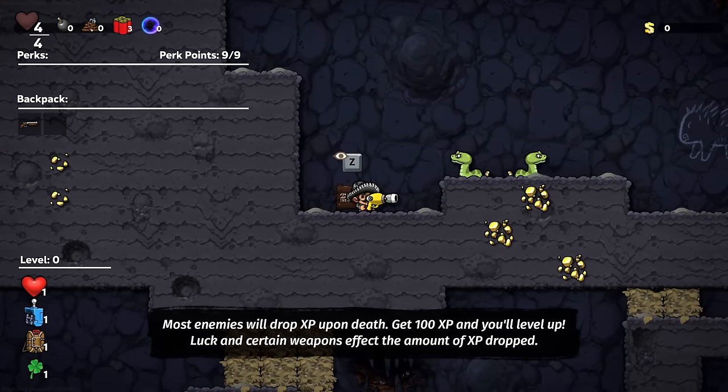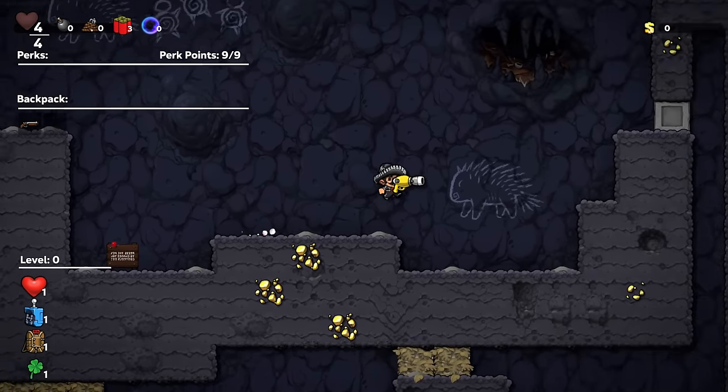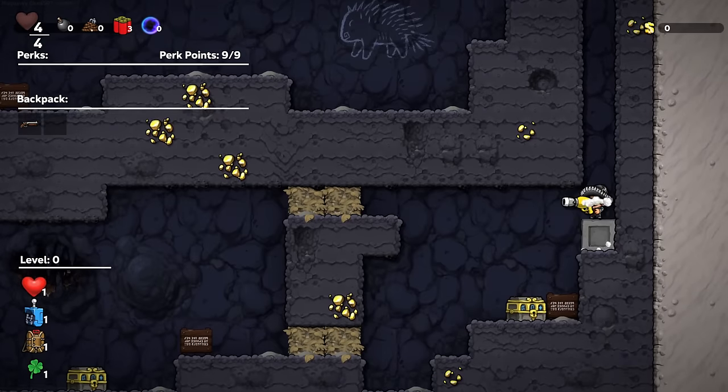Most enemies will drop XP upon death. Get 100 XP and you'll level up. Luck and certain weapons affect the amount of XP dropped. I must have zero luck because those snakes dropped nothing! Let's continue on.